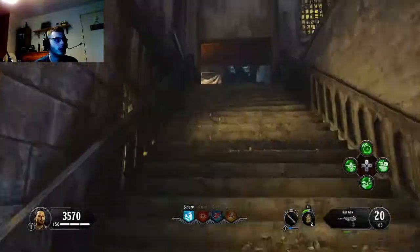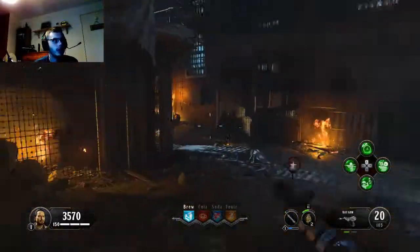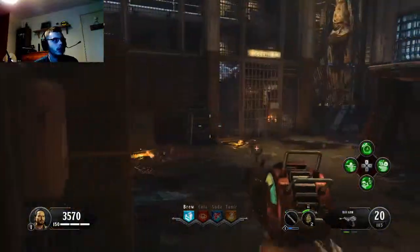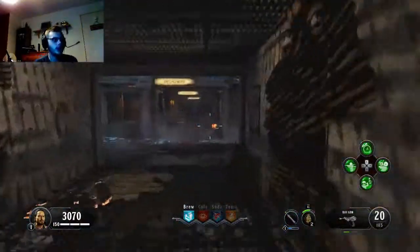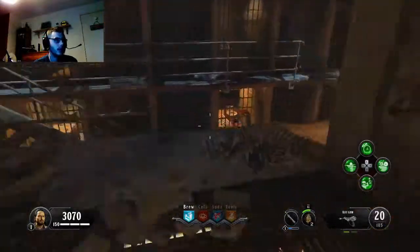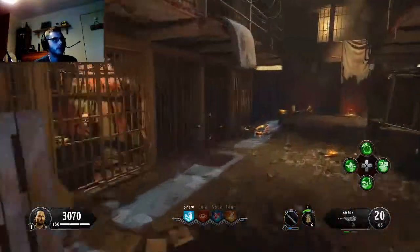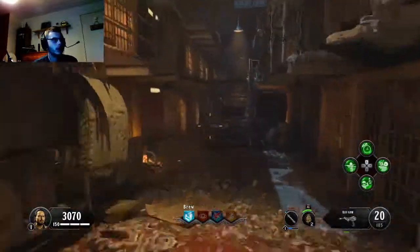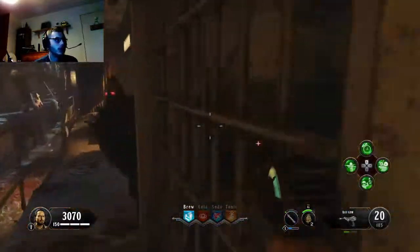You carry on and finally make it into the prison. You want to take the right-hand side - I think this is one of the fastest routes. Go past the normal spawn and open that door up. You've got the first dog spawn there and you carry on going towards the warden's office.